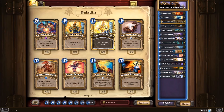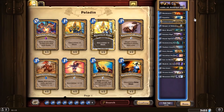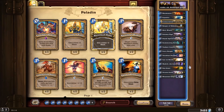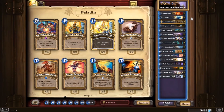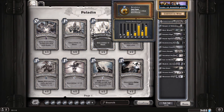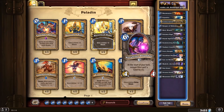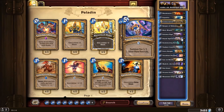Hello everyone, today we are doing something funny. This deck has two doors, and let me explain the strategy first. The deck has six Sea Giants, and it tries to meet every giant condition. For early control you have Doomsayer, Equality, and Consecration. The curve is really high, but don't be fooled because you have Ceremonial Vigil and Nerubian Prophet which will actually cost less.